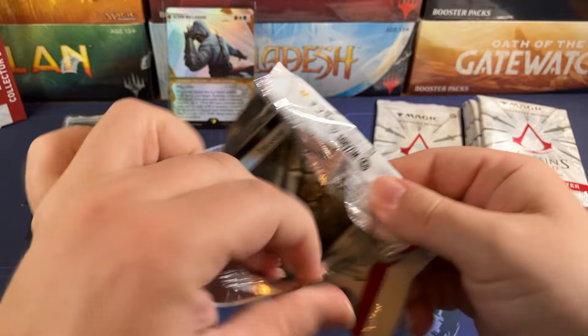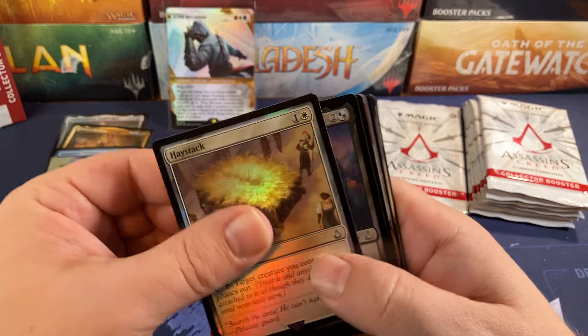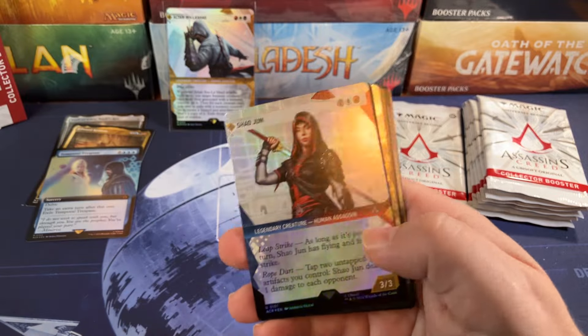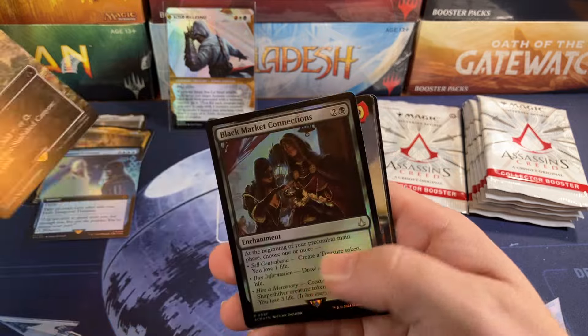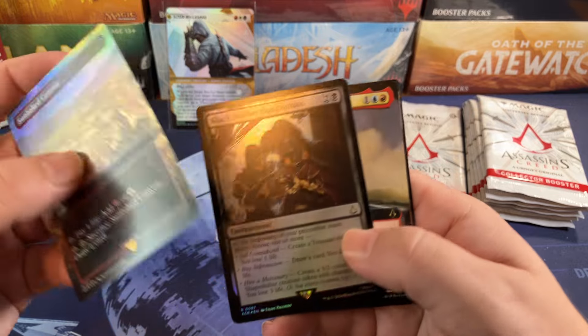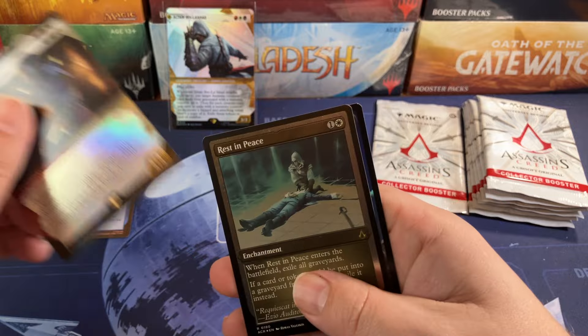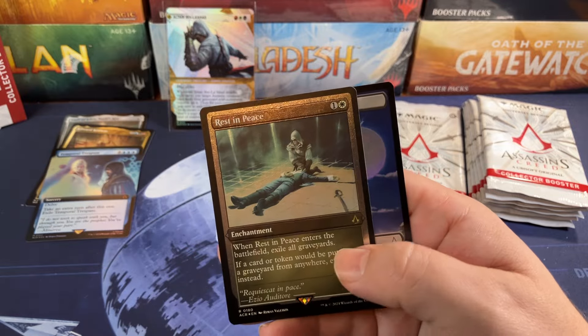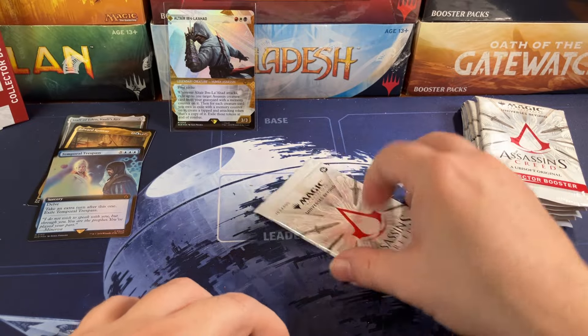Very few copy tokens — there's not a lot of copies of copy. See what I did there? Big canyon in the last spot, Black Market Connections again — duplication is probably the way to go. Jackdaw, Alexandria, and Rest in Peace — great card. And the treasure token again.